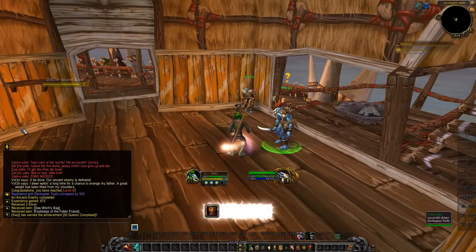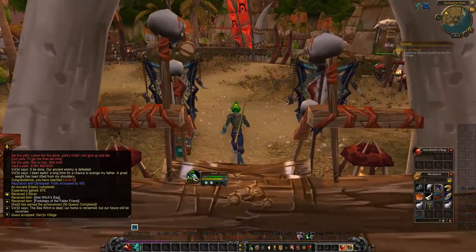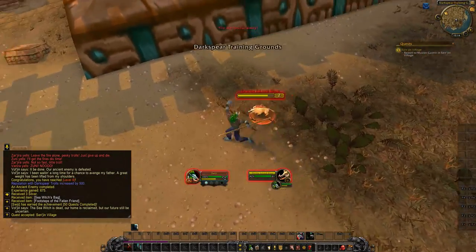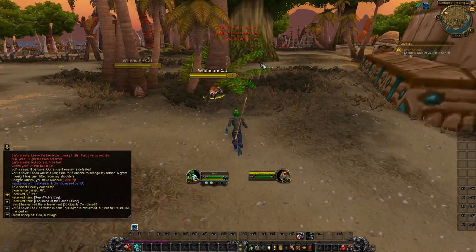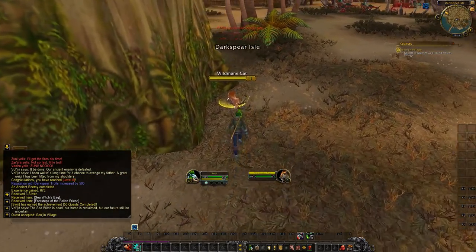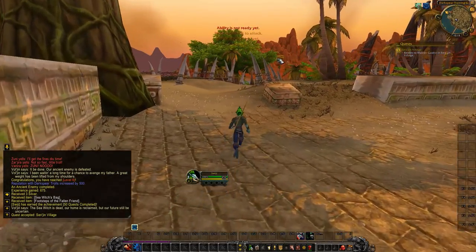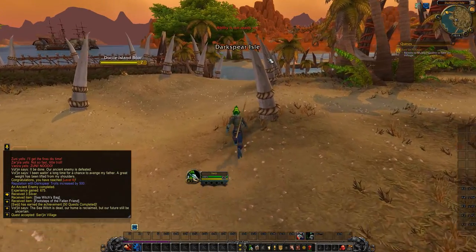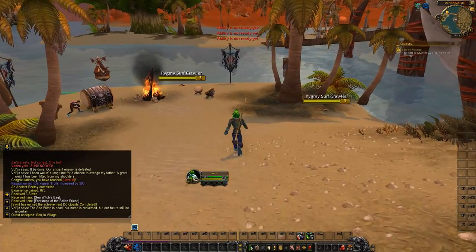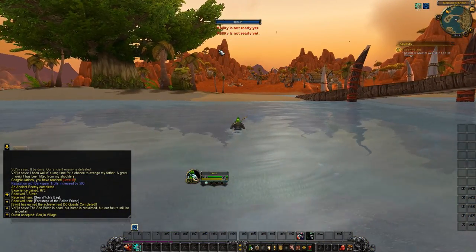As you can see, we're happily killing things and we now have that power advantage I mentioned. We're going to go out into Durotar, start at Sen'jin Village, and we'll be doing level 5 quests as a level 6, then level 6 quests as a level 7. Eventually it will even out especially once we go into a new zone. We've already finished 50 quests - it's going fast when you know what you're doing. I hope to be level 10 within short order so we can choose our first spec.